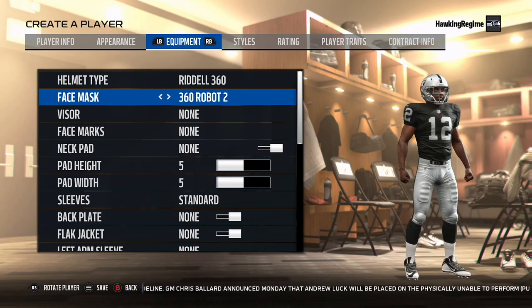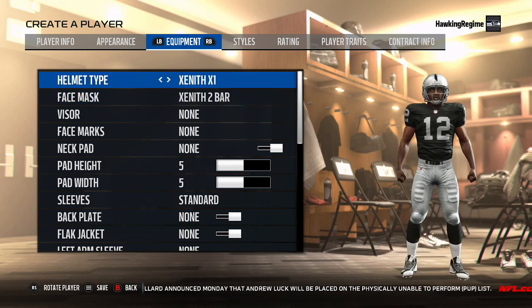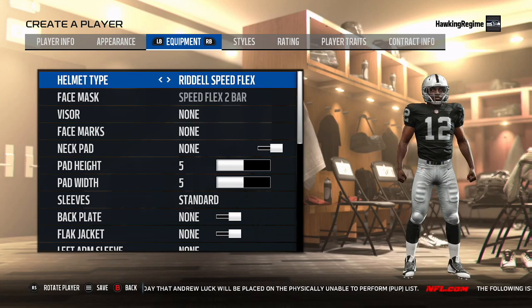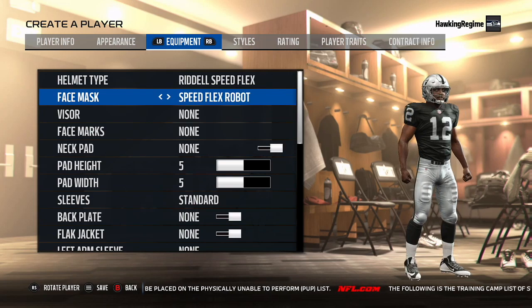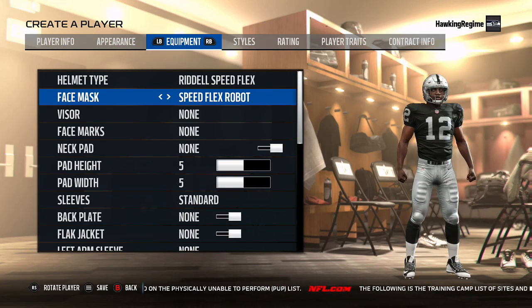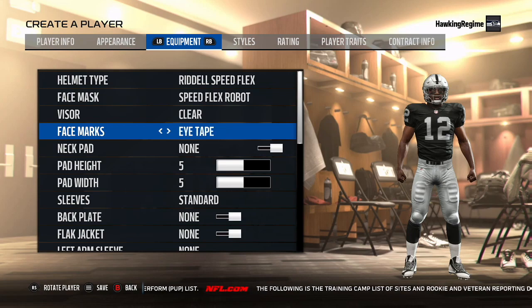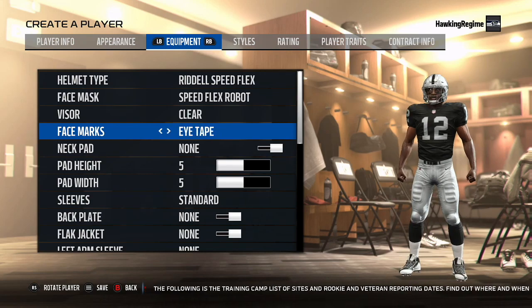Also regarding the helmet type, I may have made a mistake on Josh Jackson — instead of going with the Riddell Speedflex, I think I went with a 360. It doesn't matter too much, but I just didn't realize you could get those two bars near the front with the Riddell Speedflex. Denzel Ward is going to go with the clean visor and the Riddell Speedflex helmet.